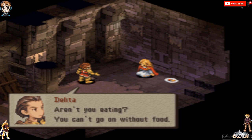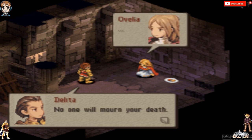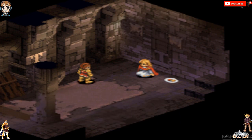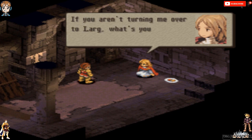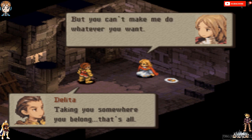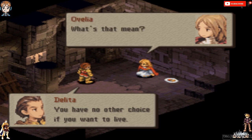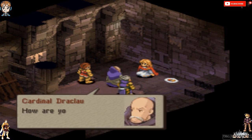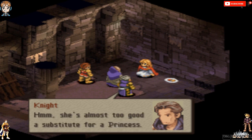Aren't you eating? You can't go on without food. No one will mourn your death, you know. In fact, it should make most people happy. You won't die — just eat the food. I knew you were in with the Cardinal. If you aren't turning me over to Larg, what's your plan? Taking you somewhere you belong, that's all. So you're using me too. But you can't make me do whatever you want. You have no choice if you want to live. Damn. What's that mean? So, she is Ovalia. Oh, it's this guy again from Chapter 1!